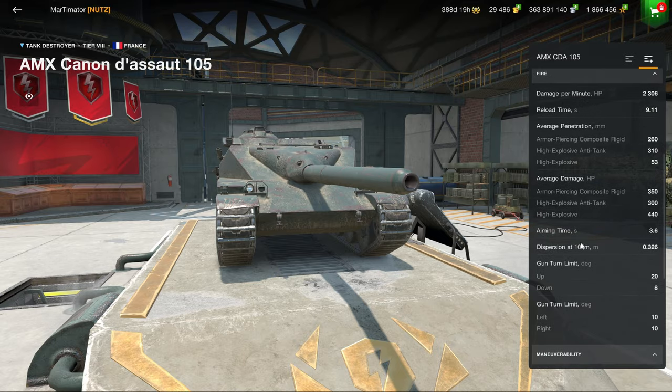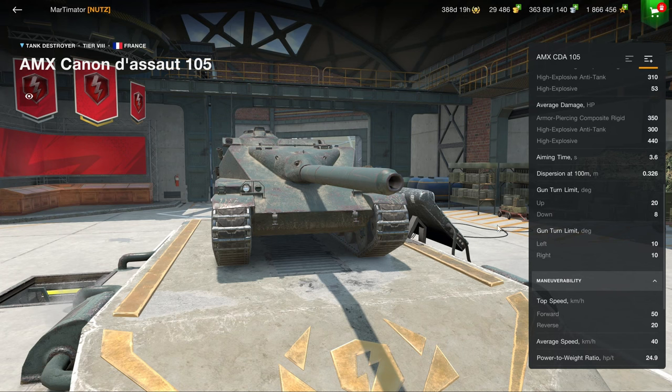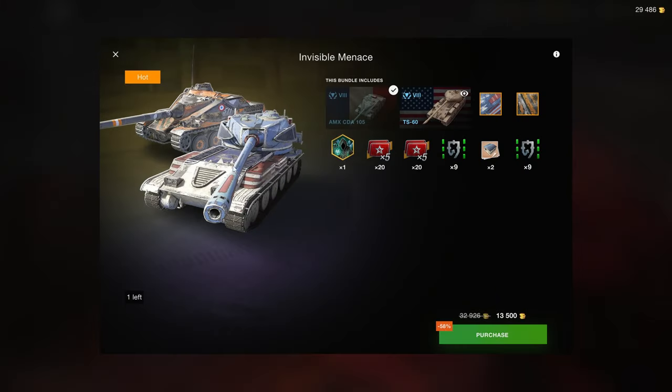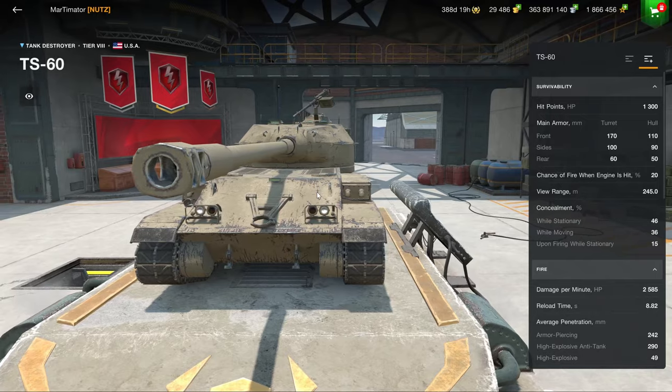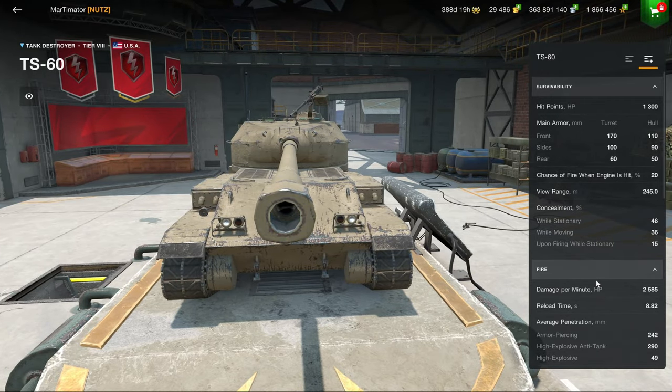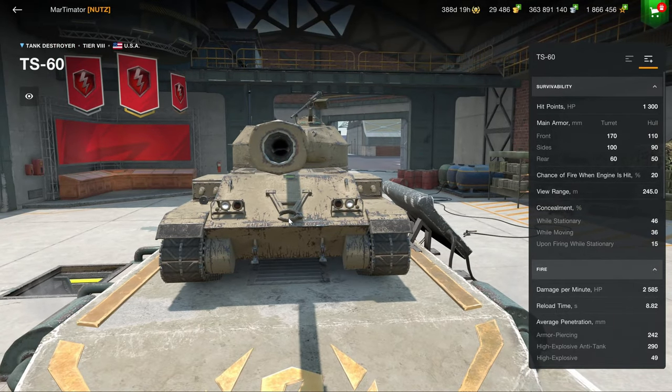The CDA has 350 alpha damage, not really great armor — it is well sloped but isn't very thick. So generally this is a B-tier tank destroyer. The T60 is more of a cosplay heavy than anything else, and you're way better off with a Chrysler K than trying to pretend to be a heavy with this one.